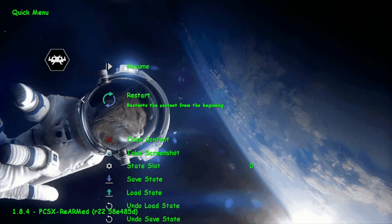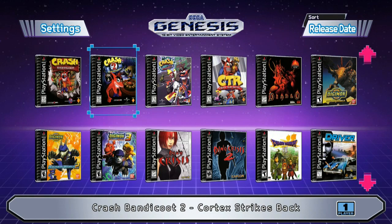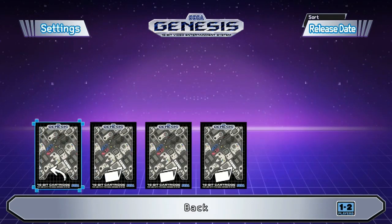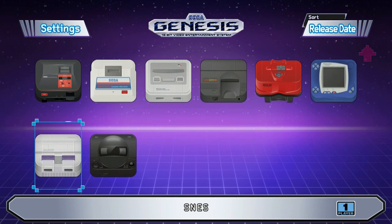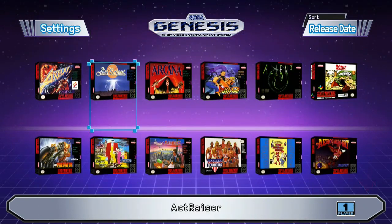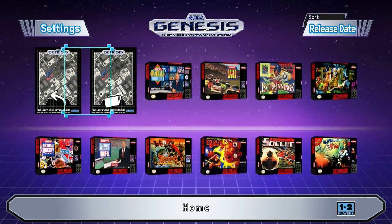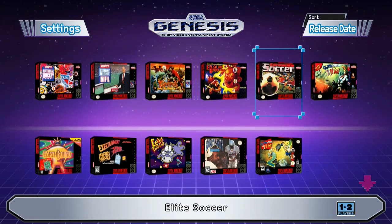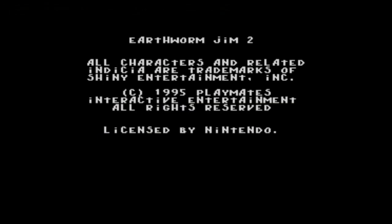Let me show you one Super Nintendo game before I end the video. I had a Sega Genesis growing up and this modded mini pretty much has every Sega Genesis game I had - now I have all of them, which is awesome. Here's just an example of some of the Super NES games. I'm going to play Earthworm Jim 2 - you got Earthworm Jim 1 and 2 on here, so let's end it with Earthworm Jim 2.